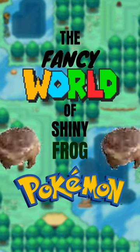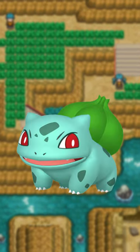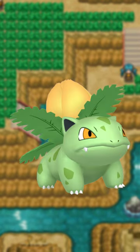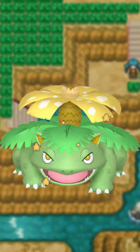The fancy world of shiny frog Pokémon, and tadpoles and toads too. Bulbasaur, the original frog, gets a nice green color. When it becomes Ivysaur, the yellow accents become prevalent, and Venusaur's flower blooms into a glorious yellow color.